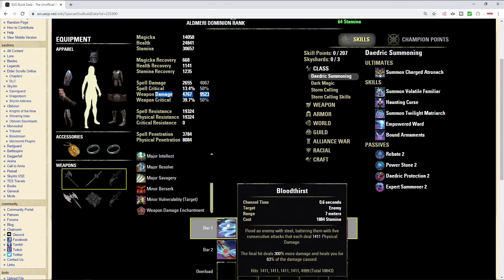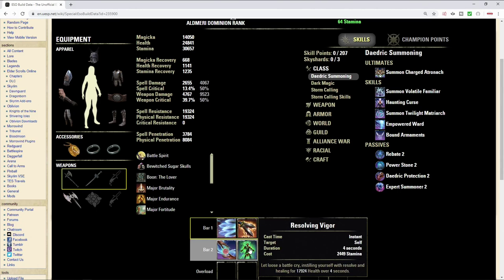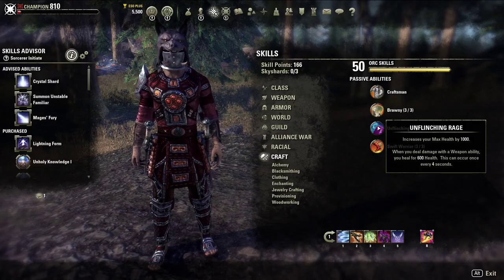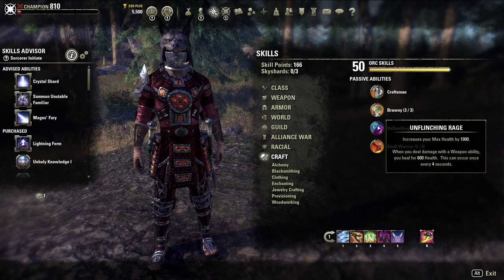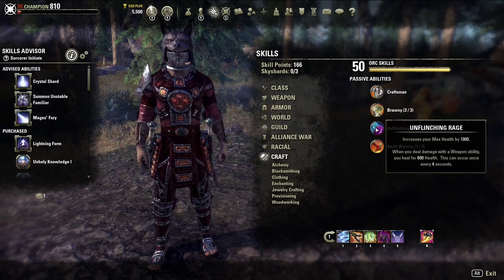Looking at the tooltips, we're running Bloodthirst. The last tick of Bloodthirst deals 5,000 damage; the whole ability deals just shy of 11,000 damage. You heal for 63% of that — especially next patch, because healing is being nerfed from 50% due to Battle Spirit up to 60%. The more sources of healing you have, the better. In this setup, we've got 5 different sources of healing, and your 6th would be utilizing a pot. The Orc passive also gives you a little bit of healing — whenever you deal damage with a weapon ability, you heal for 600 every 4 seconds. We're running 3 different weapon abilities, so this will basically be proccing whenever possible.